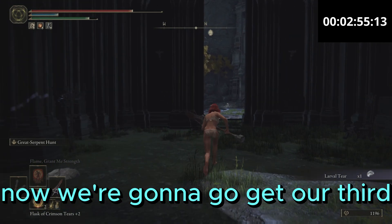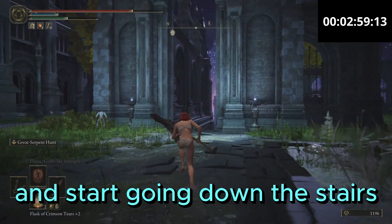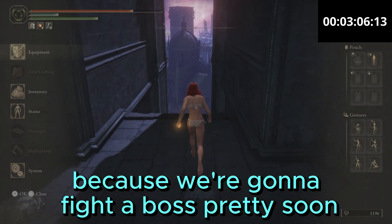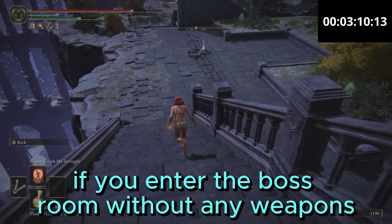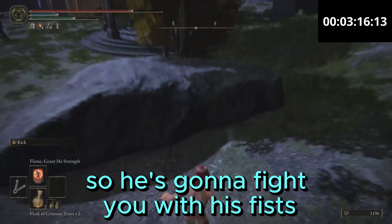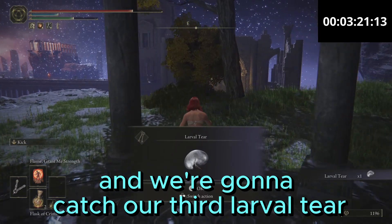Now we're gonna go get our third. Leave the building, go to your right, and start going down the stairs. Right now I'm gonna remove my weapons, and you should do the same, because we're gonna fight a boss pretty soon. There's a trick — if you enter the boss room without any weapons, the boss will not have any weapons either. So go through this side and we're gonna catch our third larval tear.